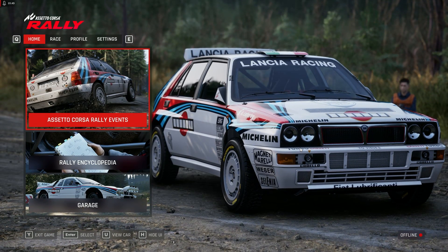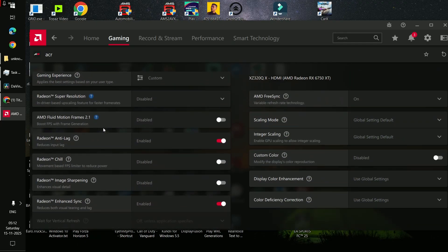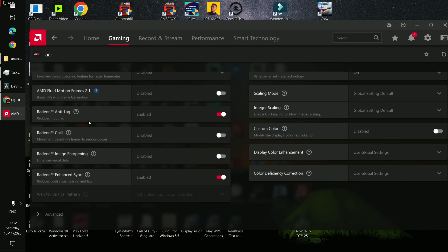First, go to the Gaming tab in Radeon Software and find the game — it will be listed as ACR (Acrossá Rally). Then scroll to the bottom and you will see Radeon Anti-Lag. Turn this option on.